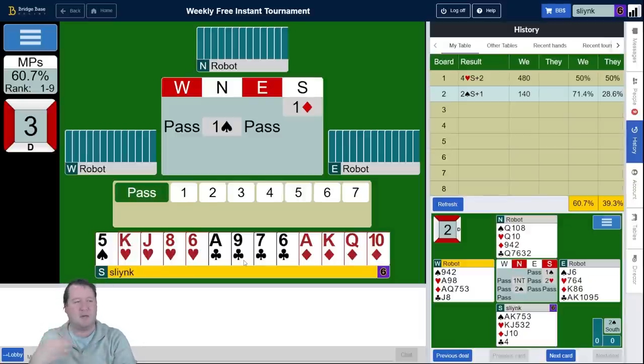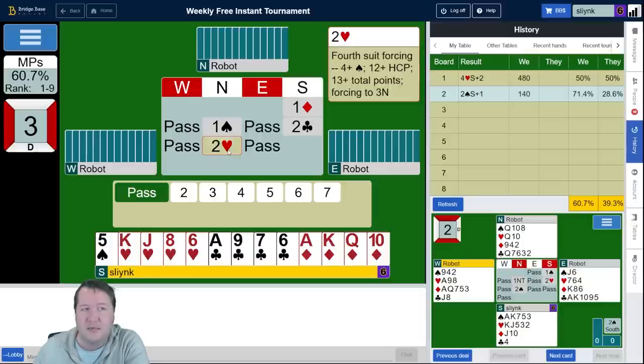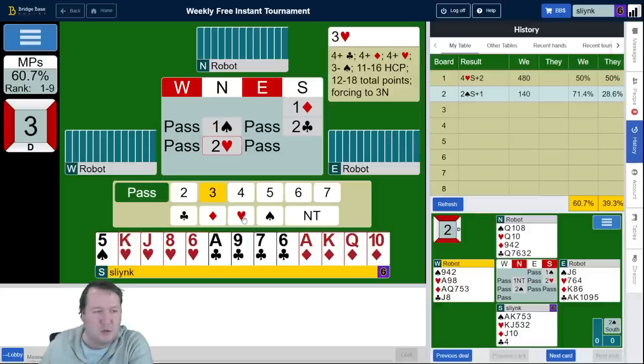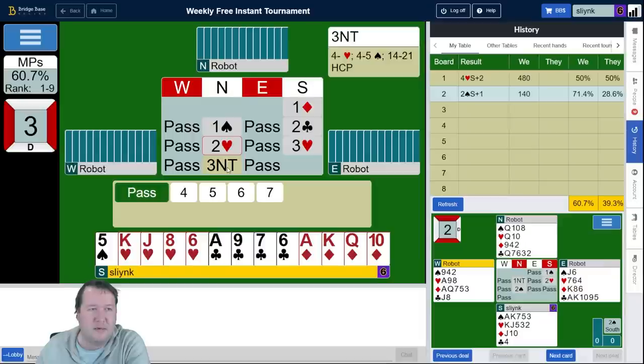I could have potentially opened one no trump, but I only usually do that if I've got a singleton honor. I liked opening one diamond most of the time, but this is awkward. I'm just going to show an unbalanced hand that sort of looks like I've got a five-four. Partner's now shown game-forcing values. I could bid three hearts here and show a triple four-one — we'll do that. And partner is not interested. We haven't found a fit anywhere. This feels a bit misfitty, so I think I'm just going to leave it there.